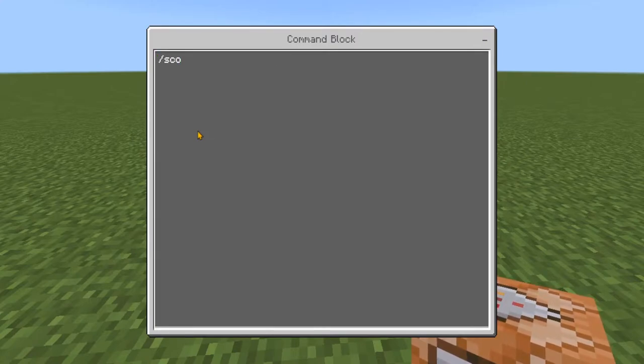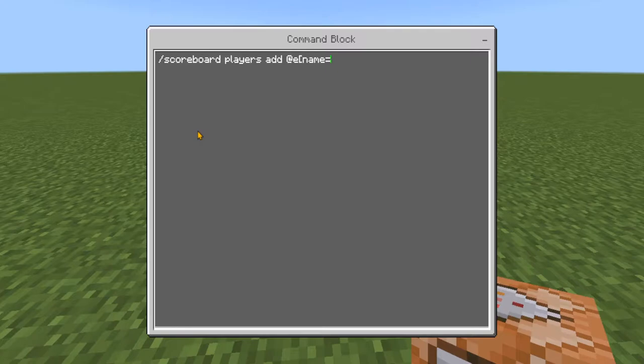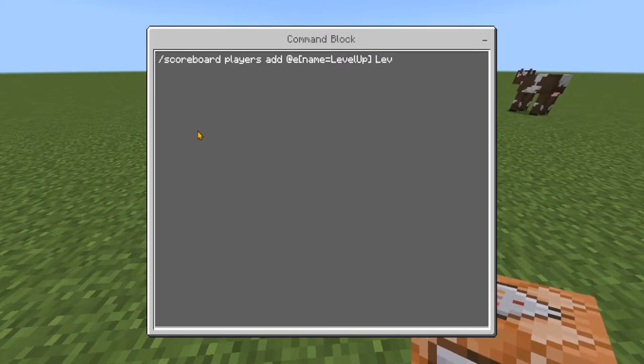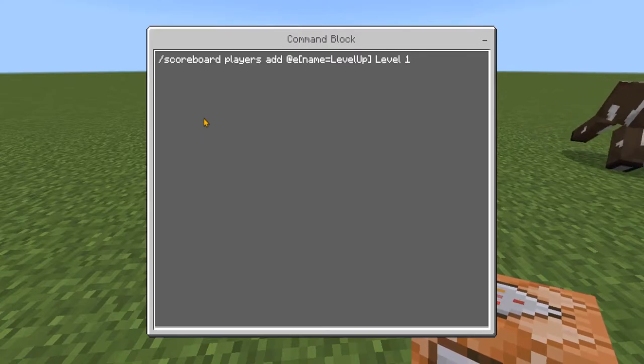In the input we're going to type: /scoreboard players add @e[name=Level] level 1. I'm using a capital L but you don't have to — just make sure it's consistent. That's all you need for this command.